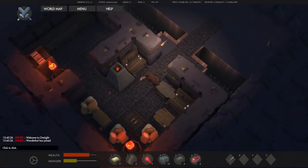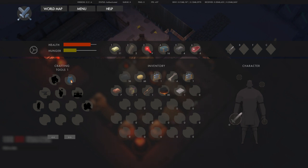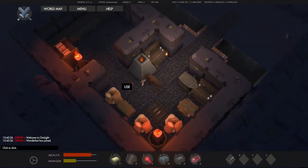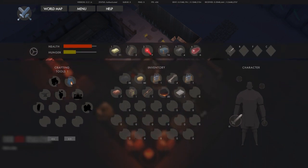Oh interesting — you heal at the cost of food. Makes sense. Where'd my door go? My door is gone. I have no more wood. Oh this is not good. I have no idea how to get wood in this game — that is one major issue that I'm running into.